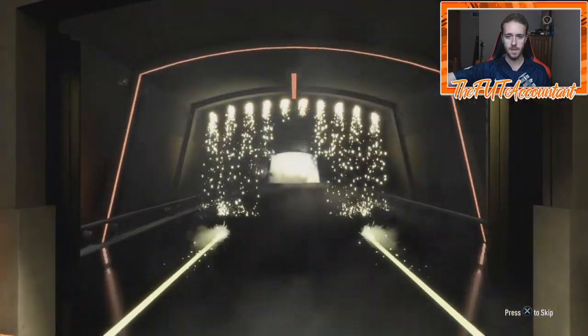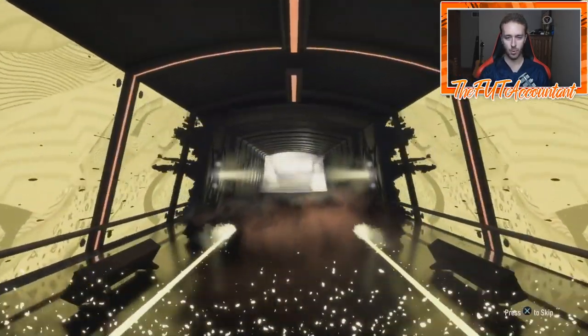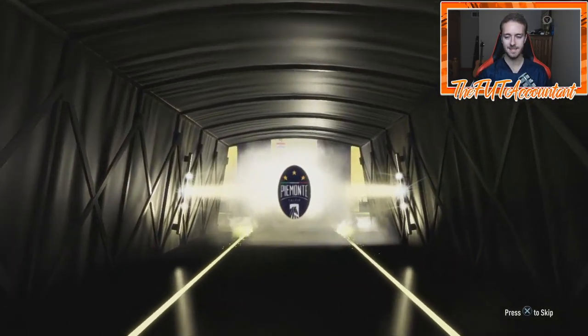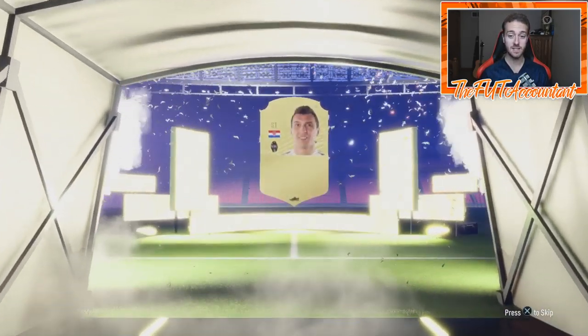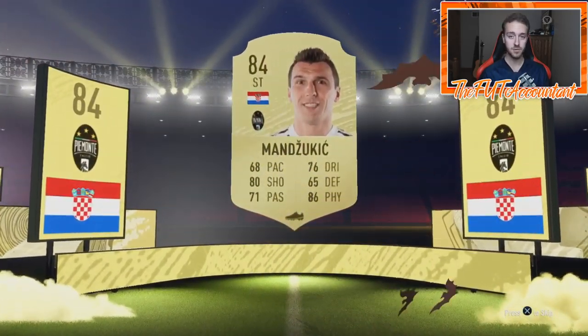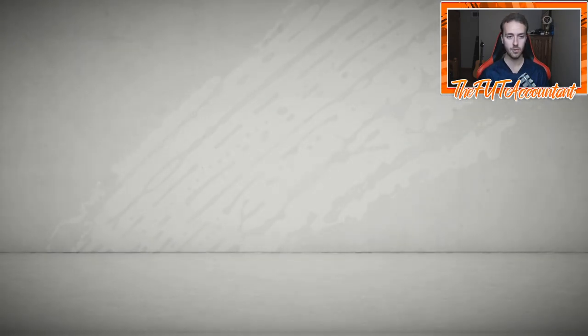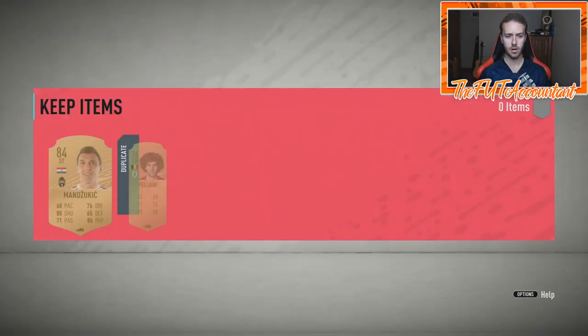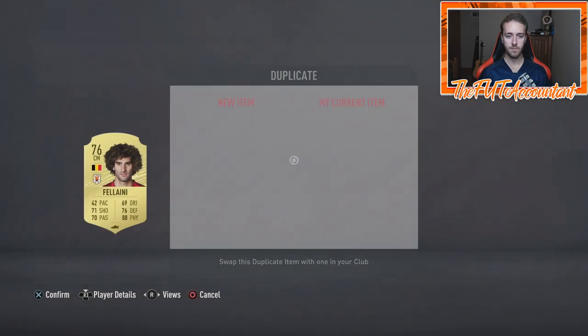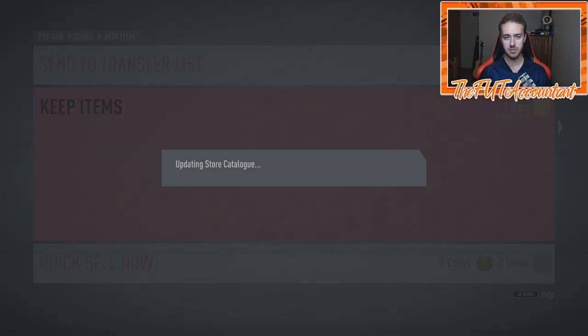Here we go — it's our first board player. It is not a walkout, but it is a board. It's going to be a Croatian striker — it's Mandzukic. He's going to come in helpful probably for the Serie A Milestone player released today, the Politano card, which actually is a pretty good-looking card. So I'm probably going to end up using Mandzukic for that SBC.